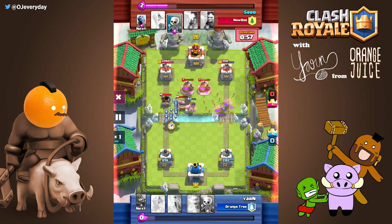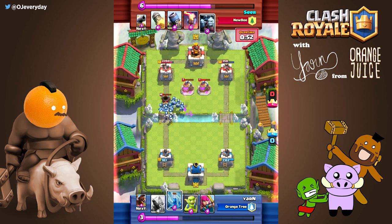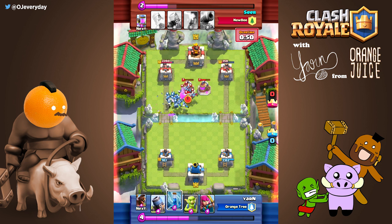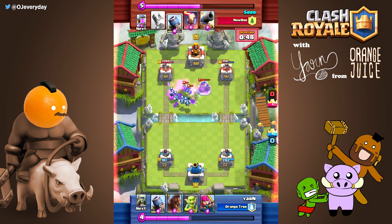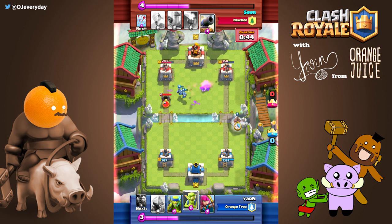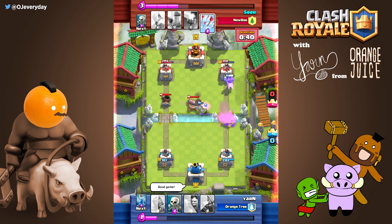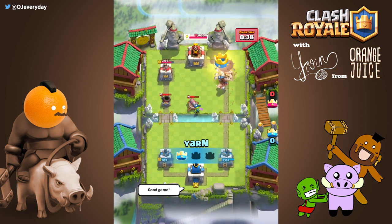Here's an example showing you how game changing the pig push technique can be, especially if you know your opponent has a lot of structures. My opponent expected to pull my hog into the cannon, into his mortar, then rocket my tower for the win. It's like chess — you have to be multiple steps ahead of your opponent.